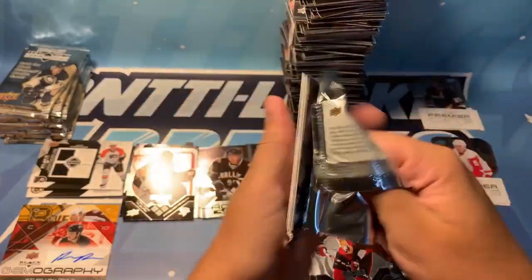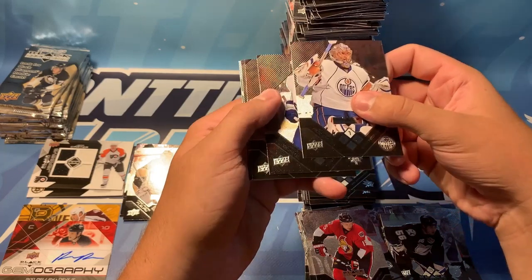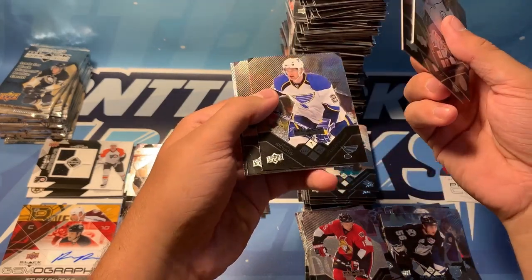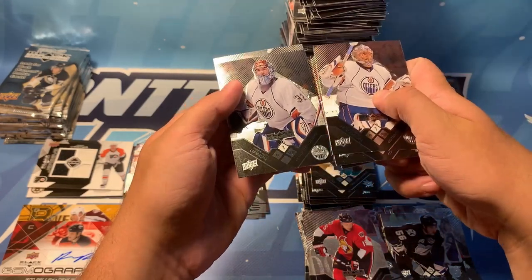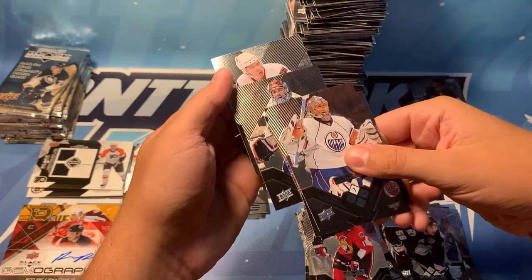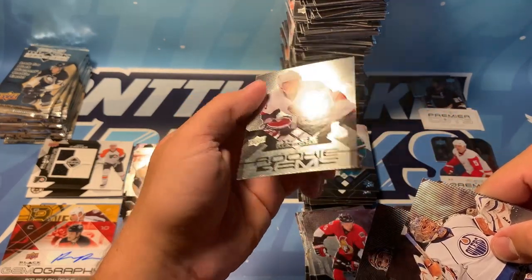Let's finish strong here — get a couple of cool pulls. We've got Dwayne Rollison, Jason Blake, Brad Boyes, Matthew Garand — the two Edmonton goalies there — and our rookie gems of Elia Zubov from the Senators back then.